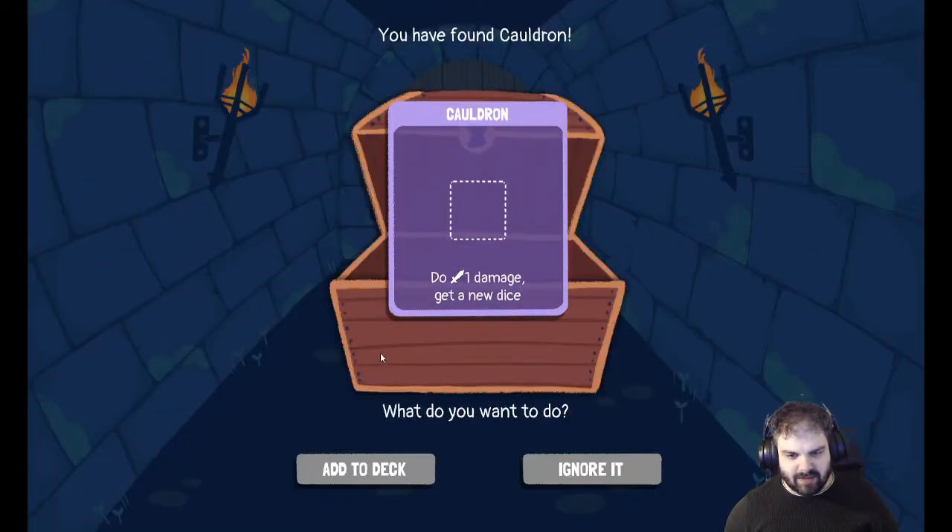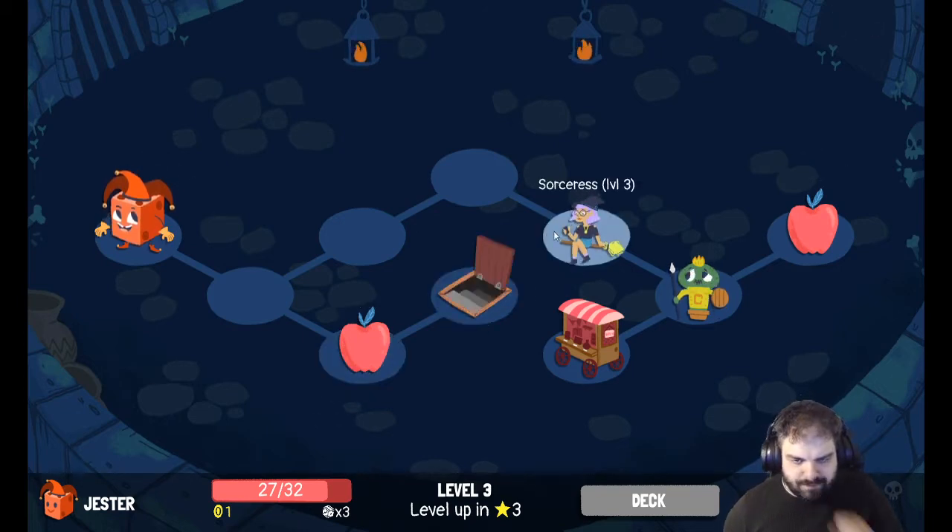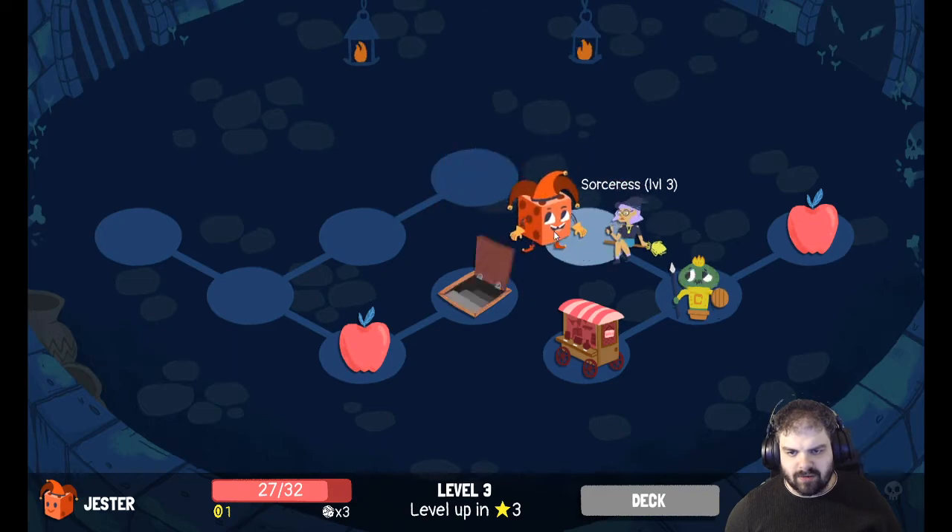Pirate hook is a pretty good card. Cannon fire I'm less likely to use, but at eight that's not too bad value. Aldrin is a decent card as well. All right, let's go take on Sorceress.